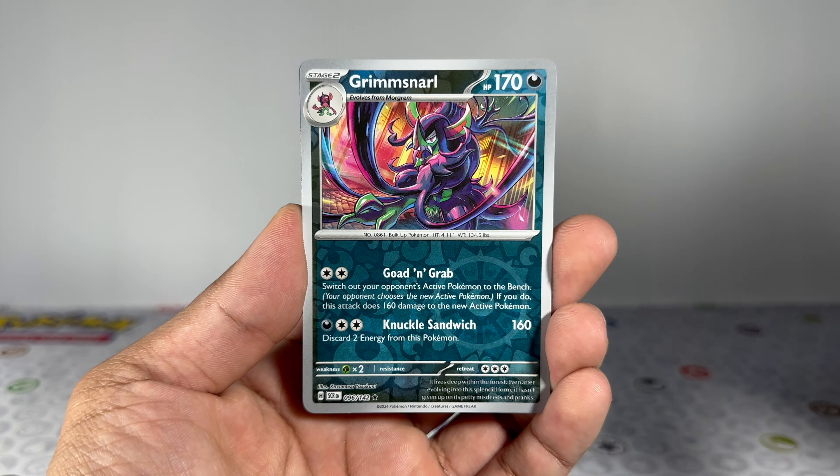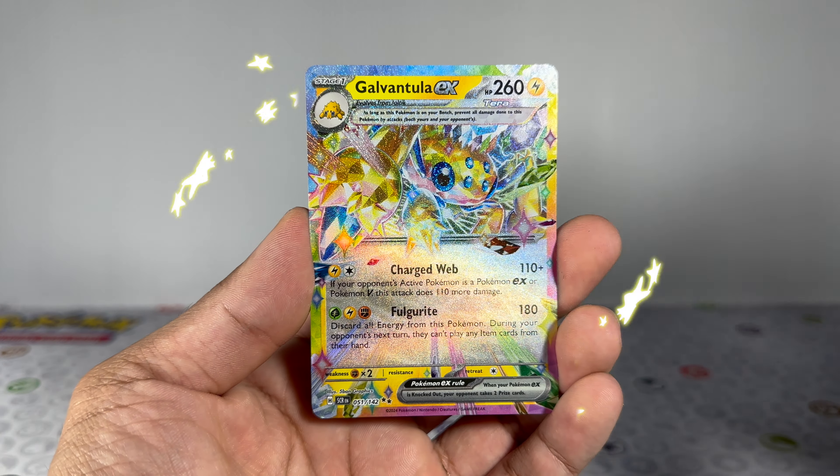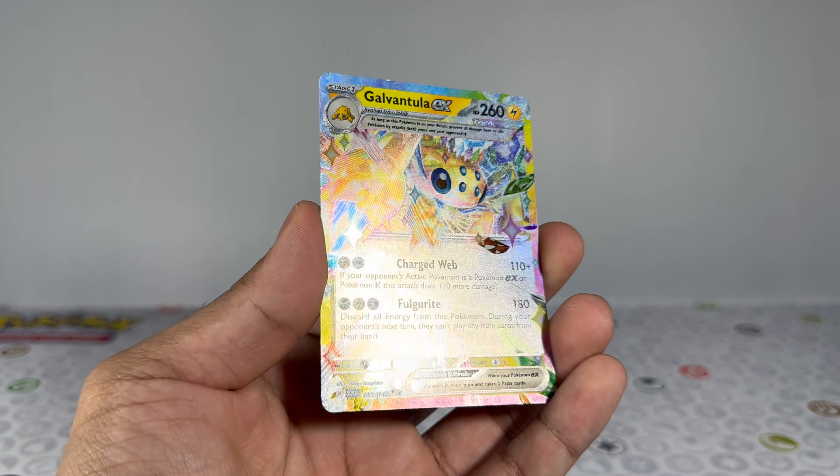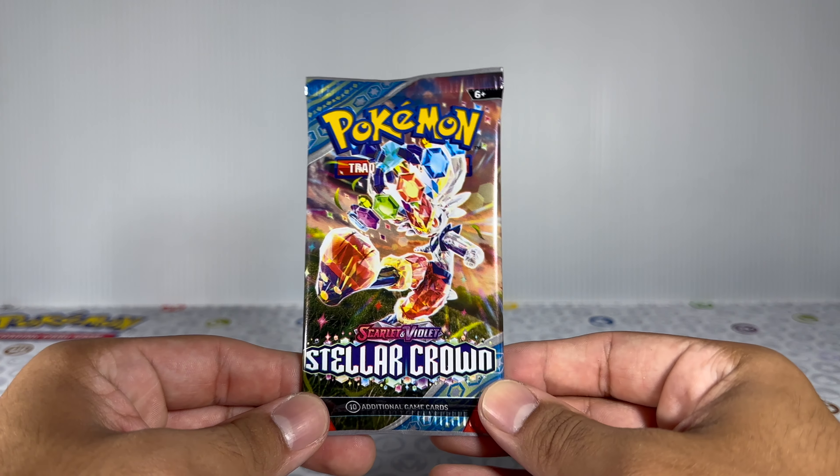First card in, and let's take a look. Looks like we don't get anything there — and let's go! We get ourselves our first hit, and it's a Galvantula EX in its terra form. What a nice way to start off the ETB, and let's keep it rolling on with pack number two.